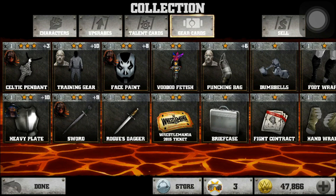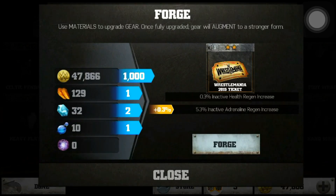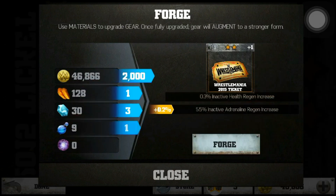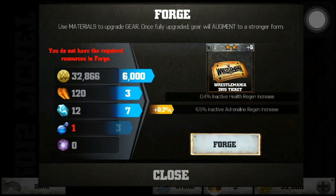This is the card I got from the event and I'm going to forge it — I think this might be a good card. It's going to cost me 1,000 so I'm going to forge it once, then forge again. It's basically adrenaline regen going up. I've got a lot of resources for this so let's see how many times I can do it. The end result is a 0.4% inactive health regen increase and an inactive adrenaline regen increase.